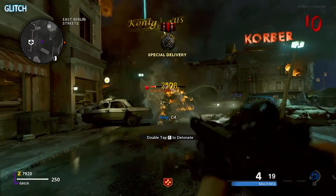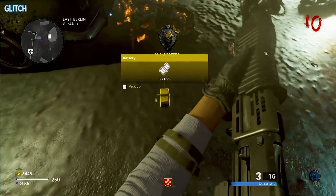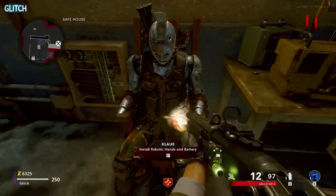Now for the last part, all you have to do is wait for a Panzer to spawn in on about round 10 and then kill it. The Panzer should drop a battery for you to collect. With those two parts, make your way to the safe house area in the maintenance tunnels and interact with Klaus to place them.